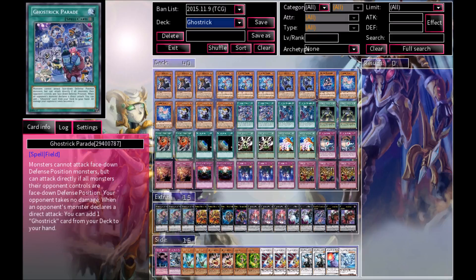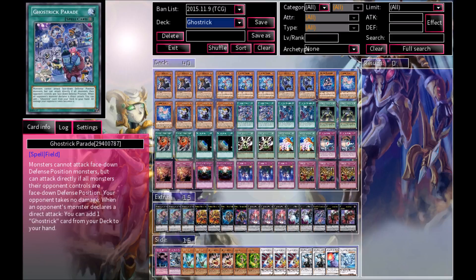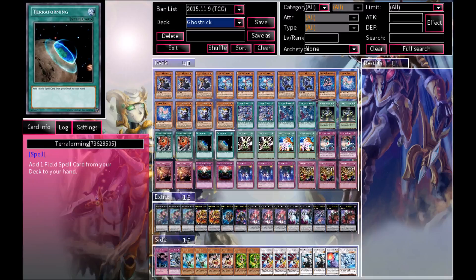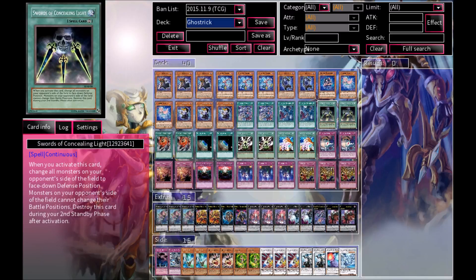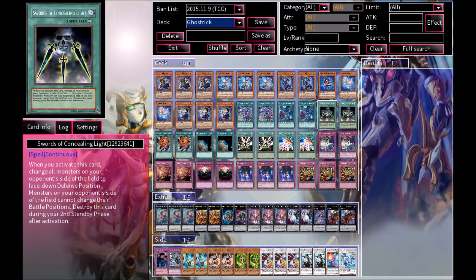I'm also running 2 Ghost Trick Parade and 2 Ghost Trick Mansion — just an evened out amount of both. They both can come in very clutch, and they have such significance in this deck that I can't really explain. If you don't have one or the other, you're gonna run into a lot of problems. So you'll want to try and get to them as fast as you can, which is why we also have Terraforming right here. We also have 2 Swords of Concealing Light, because you want to put your opponent into face-down defense position so that you can try and make your Spoiled Angel, or Angel of Mischief as they say on Salvation. Swords of Concealing Light is pretty overpowered.